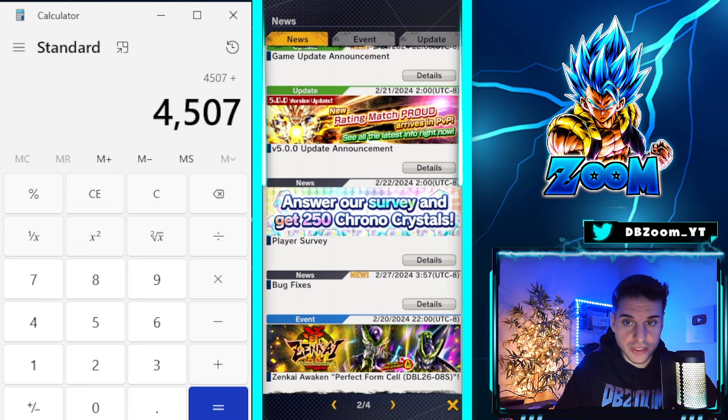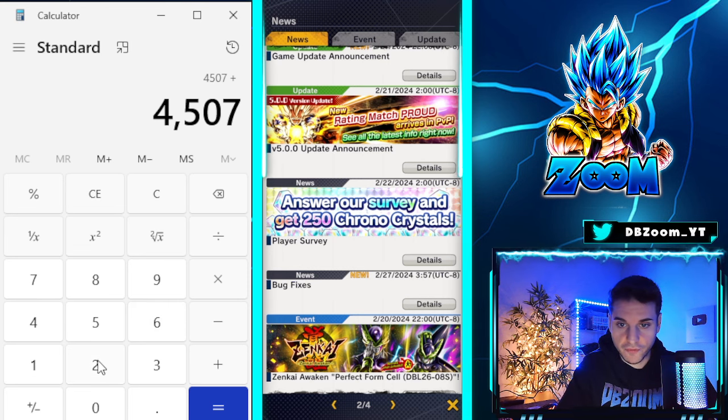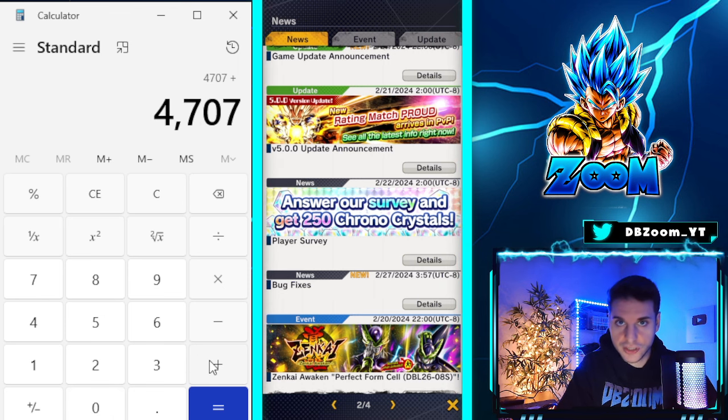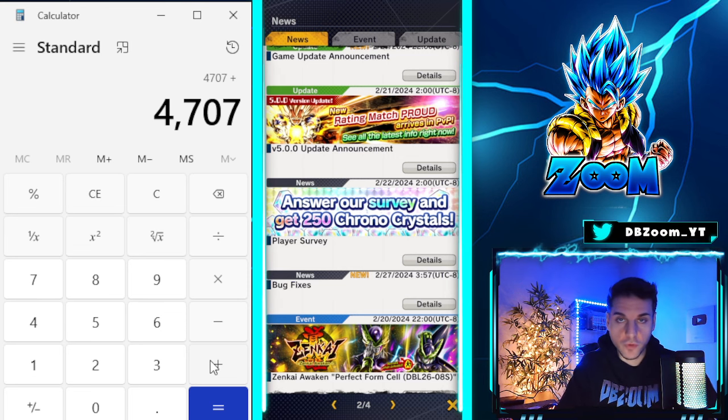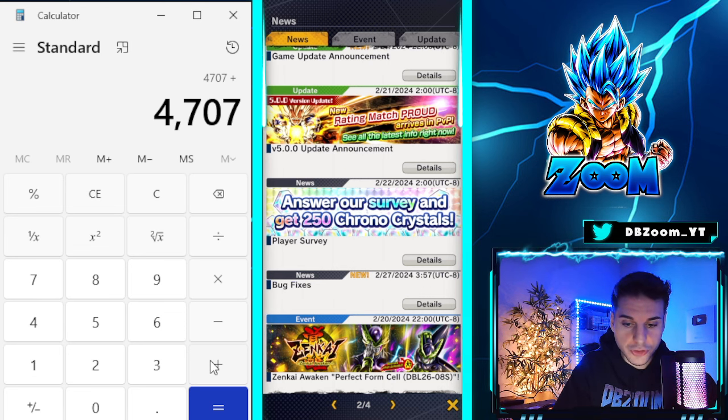Let's Fight gives us about 200 crystals just for leveling up your friendship rank. Three times a day throughout the whole week — sometimes less, sometimes more depending on your friendship rank — but give or take 150 to 200, so we'll round up to 200. We're now at 4,707 crystals.